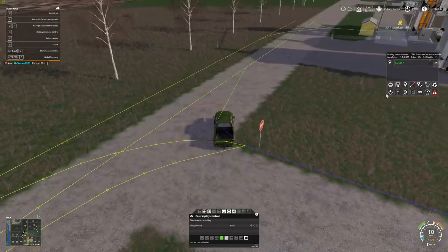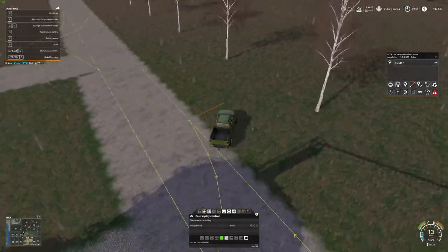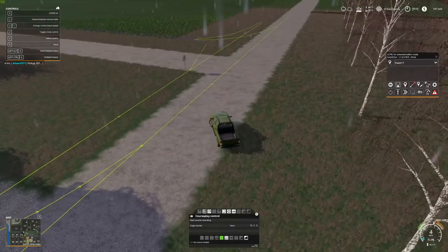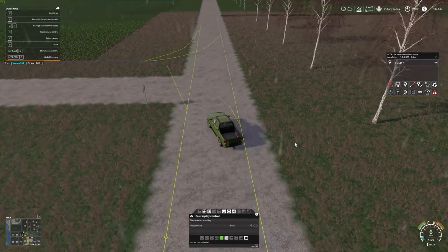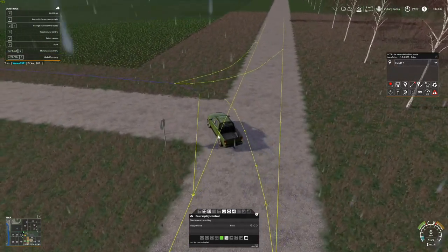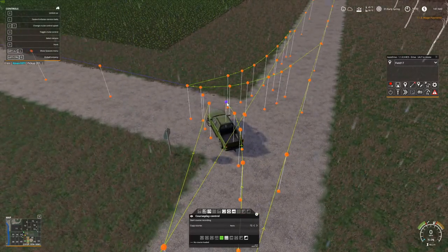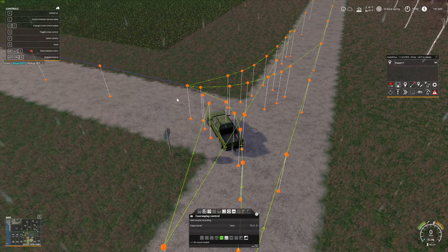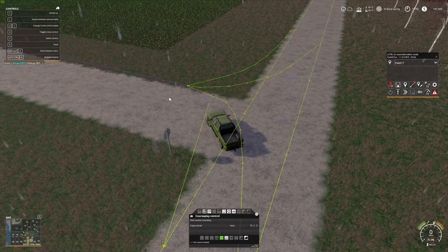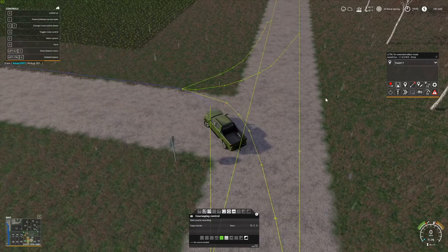Now technically I should make one more connection here on this side, because then you have all four directions taken care of when you make that two-way. So once again you want to come back in there — left control, left mouse button — then click left mouse button and there you go. Remember to always hold left control because that's what brings up your editor to change things. Then turn off your record.